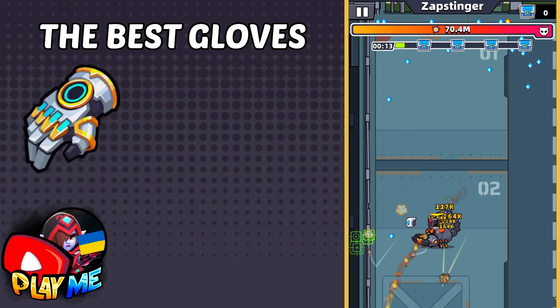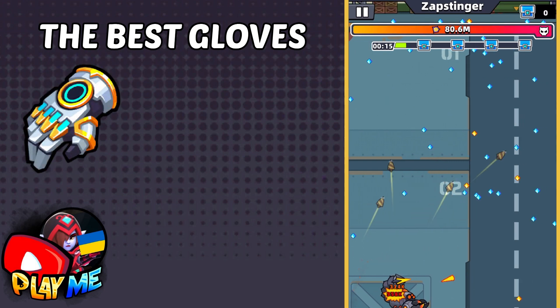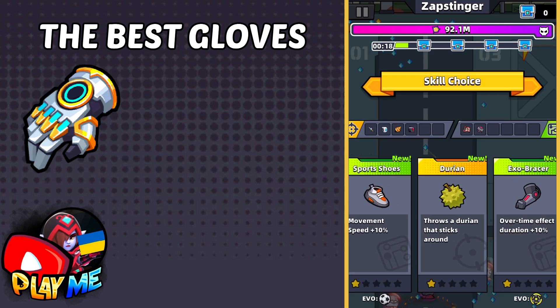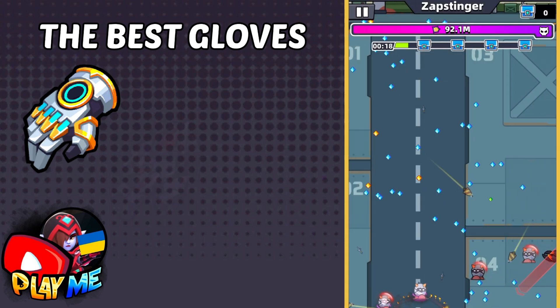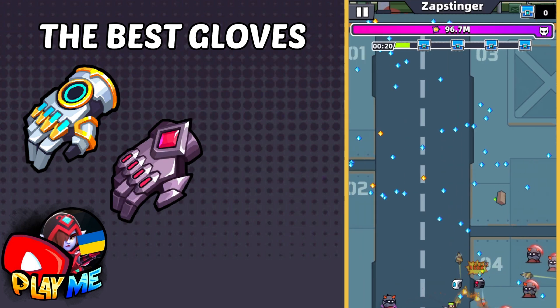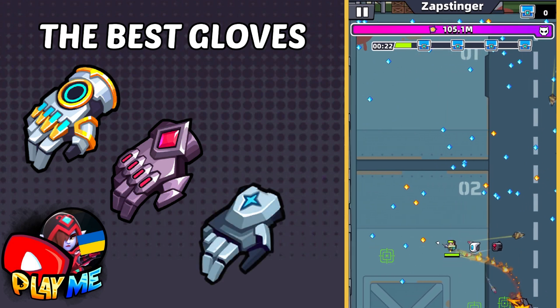Glows — of course Eternal, especially if you have them Legendary. Higher Crit Rate will do higher damage than if you would use Hand Guards. Use Hand Guards after Eternal Glows. If you don't have any S gloves, use Army.